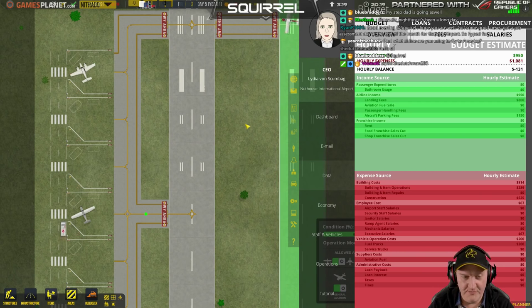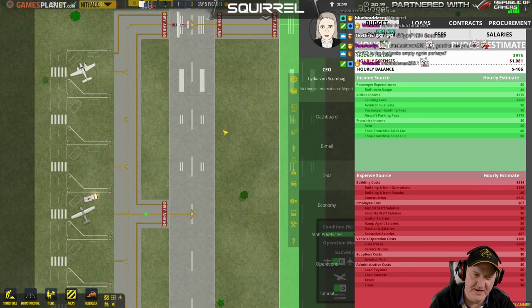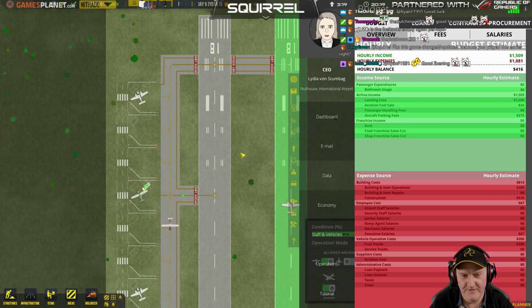There's only really a couple of options: BA or Virgin Atlantic. Unless I wait until April, at which point I could start looking at Norwegian, because Norwegian for some stupid reason don't allow you to book more than three months in advance, so I can't book anything with them until June is in that three-month window.